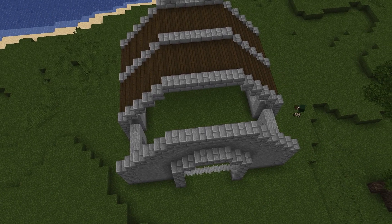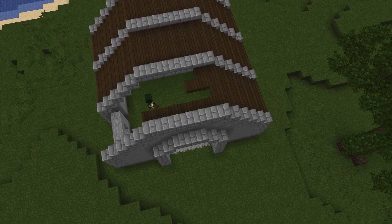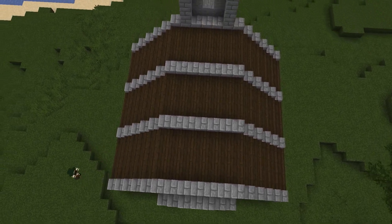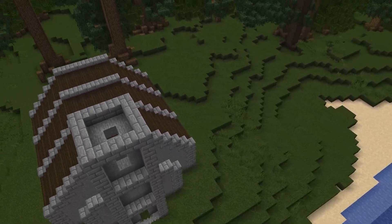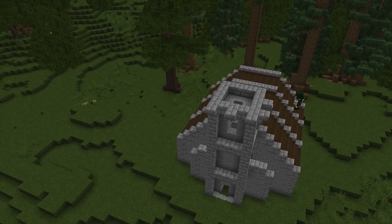Feel free to change the material if you want — you can change to spruce wood if you don't want it as dark. But I really like the dark oak for this build; I think it's a bit of a darker, earthy build. You can change it depending on the nature of your village.